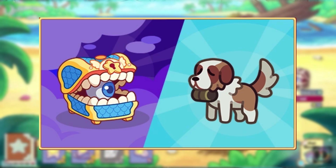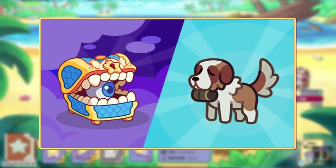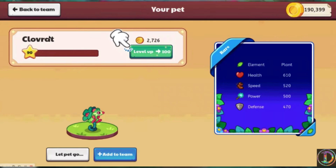On July 15th, the Summer Ultimate member box came out, and this contained Member Mimic and the Rescue Dog buddy. On July 18th, the mini-boss update was released as a beta update. And on July 19th, you can now level up pets with gold.